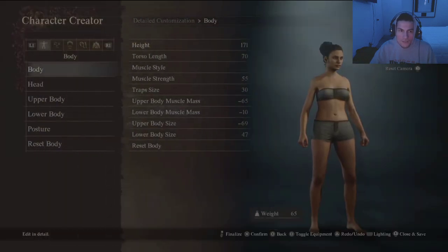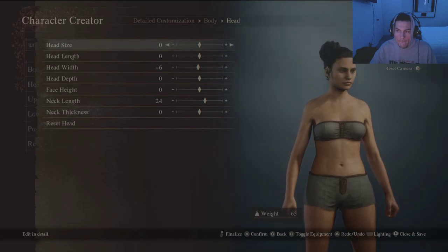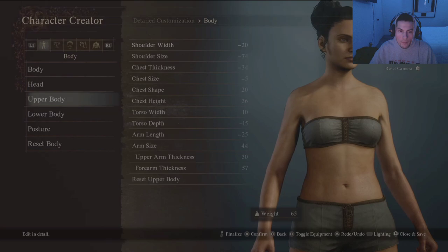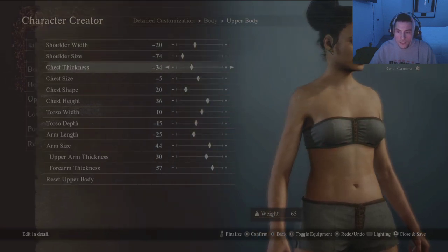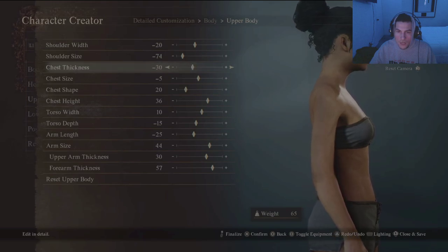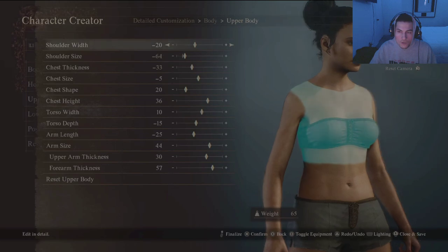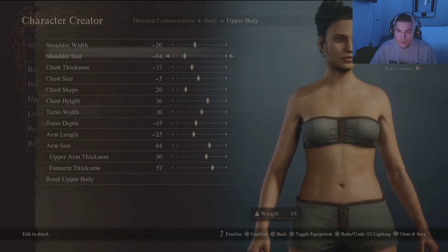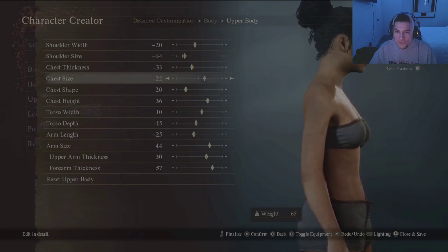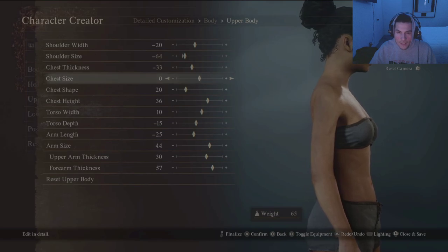What about the eyes - we can do the eyes, there we go. I think the head is fine. Oh, there's upper body - chest thickness. Now we're gonna kind of have to look slim as well. A little bigger, a little bigger - shoulder width. Chest height - we're not gonna do that. We're just gonna be an athletic girl, just enough to attract the men.